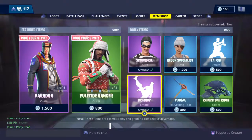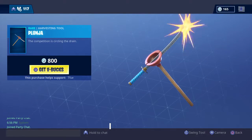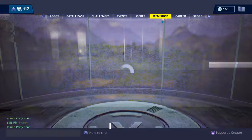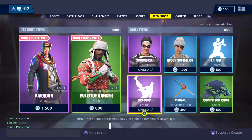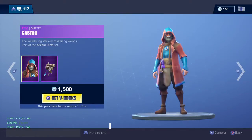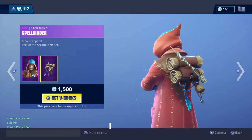Recon Specialist, Plunger, Rhinestone Rider, Taichi, and Breaking. Alright, so today we got Caster with the Spellbinder — pretty cool skin.